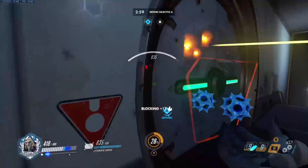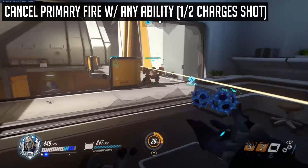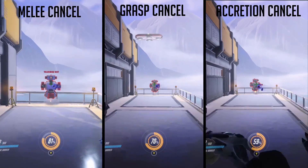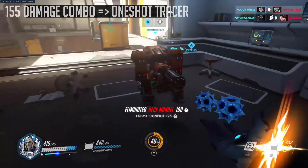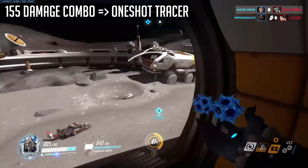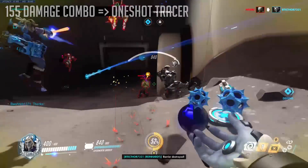There are three main pieces of tech to make your usage more efficient. Firstly, you can cancel your primary fire animation by using any of your abilities, including your melee. This may be useful to quickly halve a tracer's health in close range, or to perform a quick 155 damage burst, which is done by using your arc first, then your primary fire, then immediately using melee after.